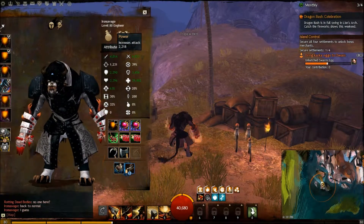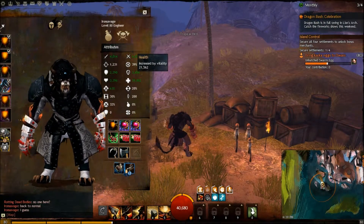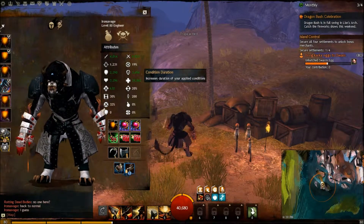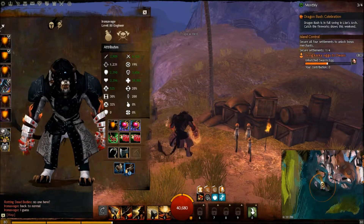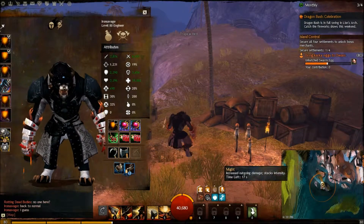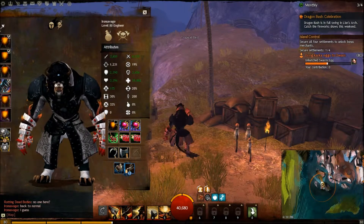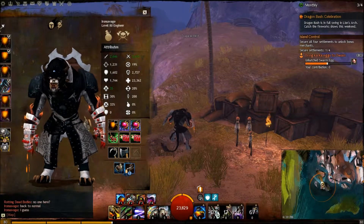When I drink Elixir X, I become this Juggernaut with 4000 power and a crit of 39%. It's only for a short time, but during this time I can pretty much do some insane damage and disrupt Zergs or enemies, like I did in my other videos.